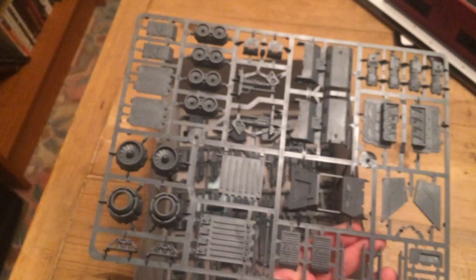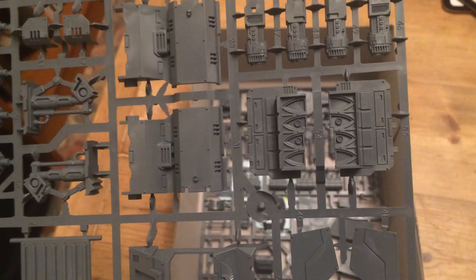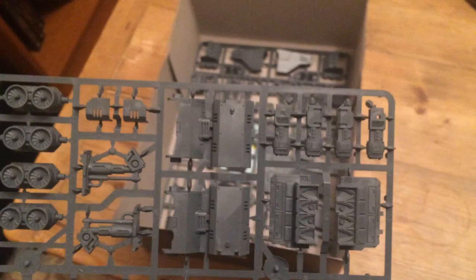This sprue gets into more of the detail components — engine vents, door flaps, landing gear, etc. Nicely, you've got what I think are the insides of the crew compartment. So as well as being fully detailed on the outside, you've got a fully detailed inside as well. Extra wing components, more landing gear, and up here the plasma cannons, which is one of the weapon options. Not one I've seen very often — I think people tend to go with the assault cannon these days — but you get your plasma cannons on there.